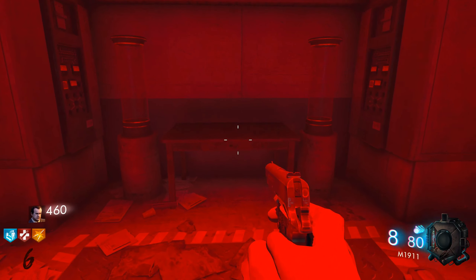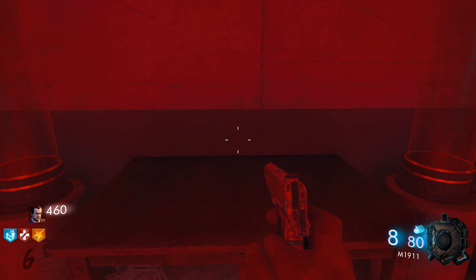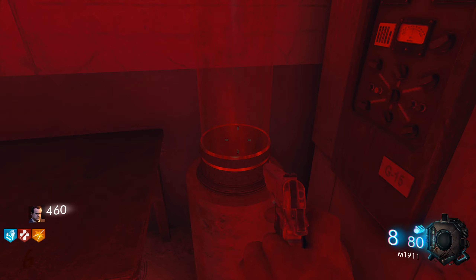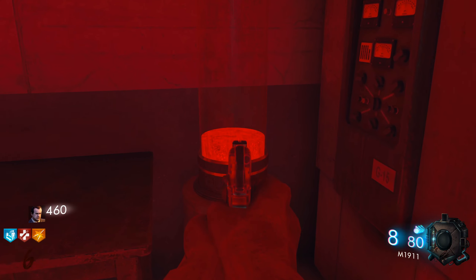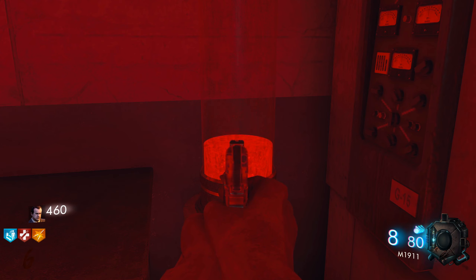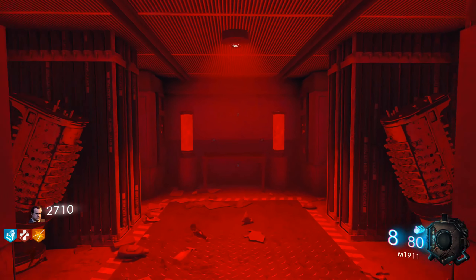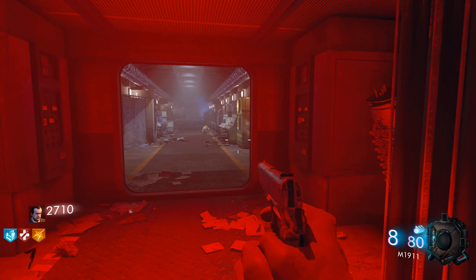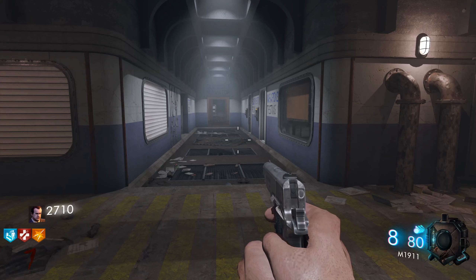Activate the mixing machine. This part is timed — it takes about two minutes after you press Use to start mixing. The blood will start rising up in the canisters, so if you want to do a few rounds and get some points and weapons, go ahead and do so. Once it's filled up, come back up here and pick up the mysterious liquid from the table.